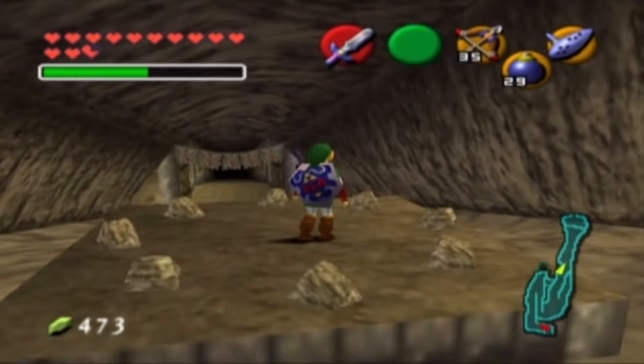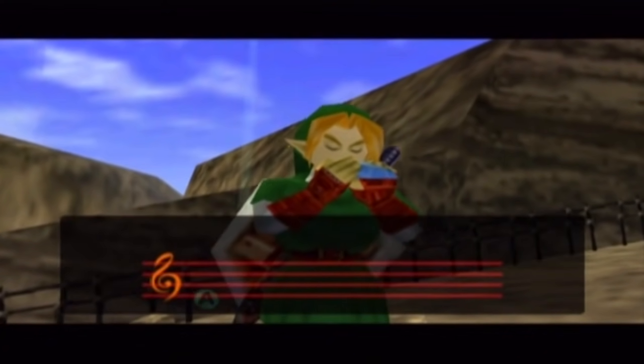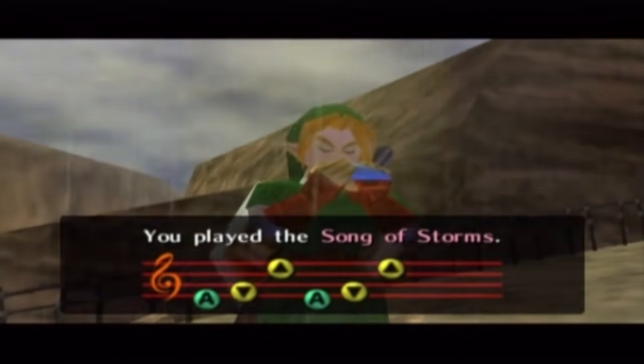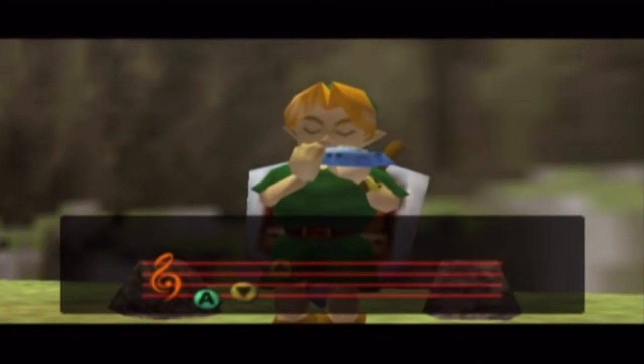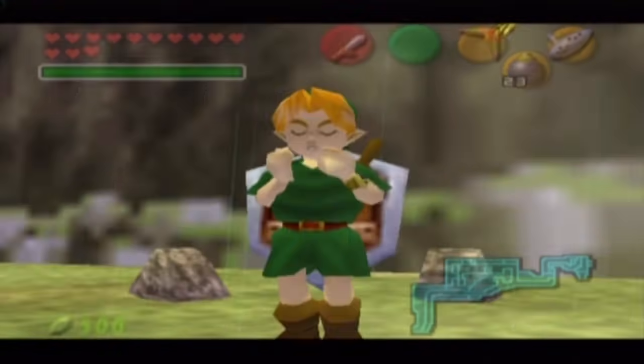There happens to be one near Death Mountain as well, right before you go into the Goron area. Notice the little circle of rocks here — Song of Storms will do that for you. Another hole in the ground. And there's another circle of rocks nearby too — Song of Storms again, and that just does it. Many secrets again.